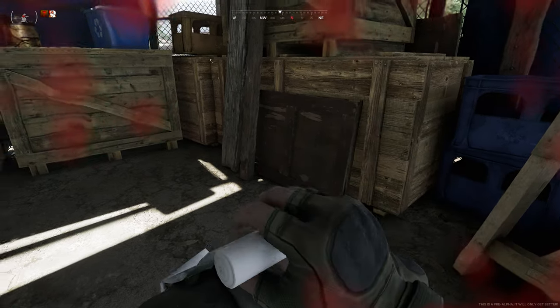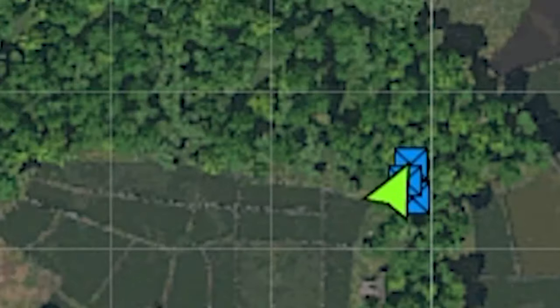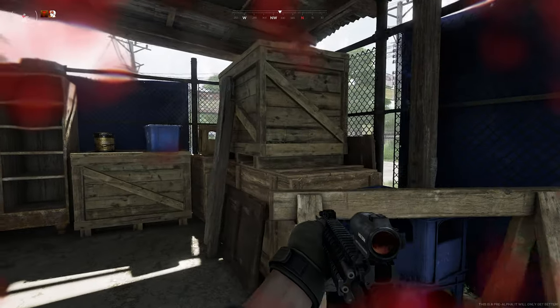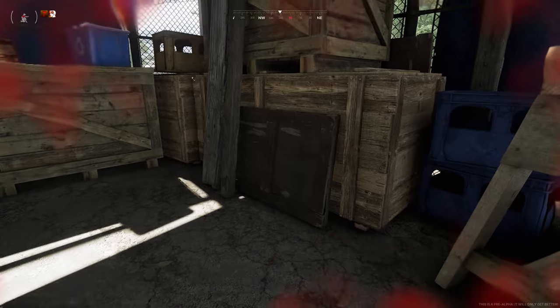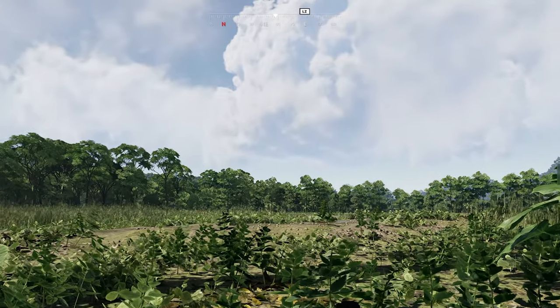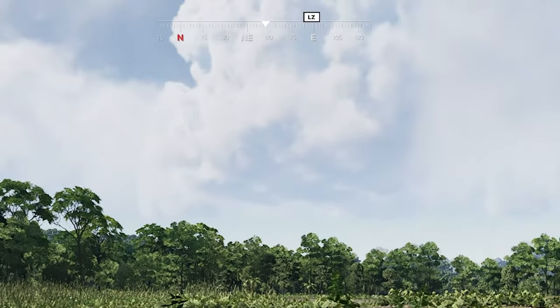For the first time we see blue dots on the map representing squad mates - pretty cool. I wonder if it will also show your faction one day - I hope not, I hope you have to figure that out in the field. But at least you get to see where your teammates are, which I think is good. Also, the LZ icon actually appears on the compass while they're waiting for the helicopter, so you can't lose it.